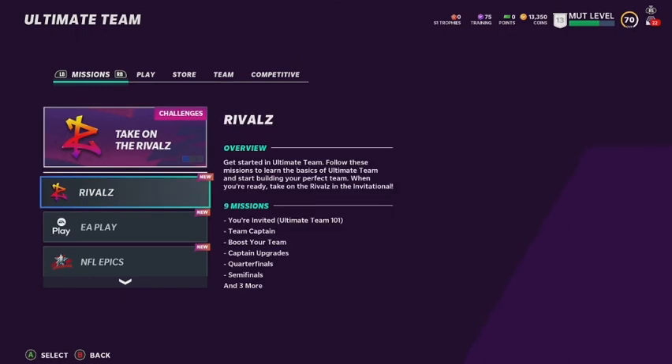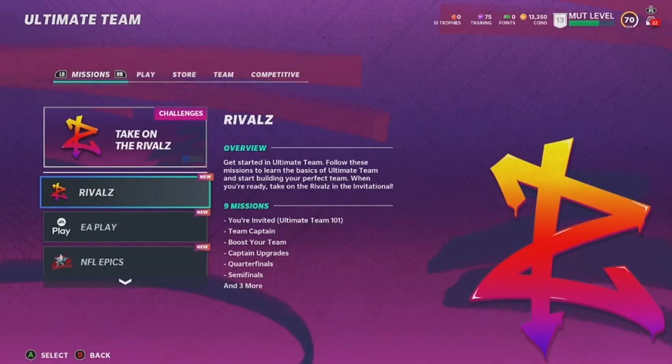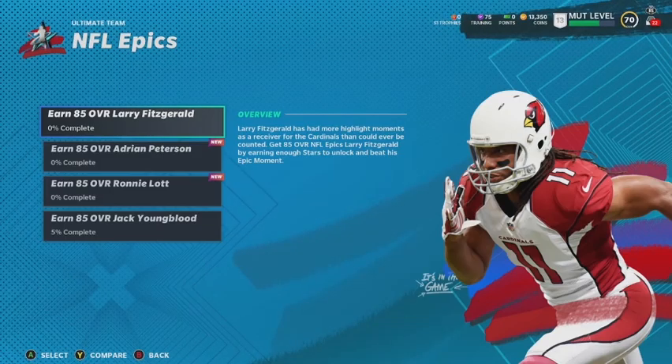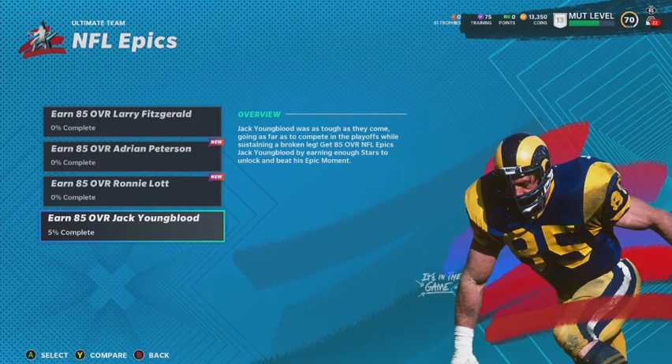We'll probably try putting a safety there, but it won't work either — too many direction changes will slow them down. Now for the NFL Epics, I'm probably going to start off doing the Jack Youngblood challenge, because like I said, my D-line is going to be the main priority for me this year.